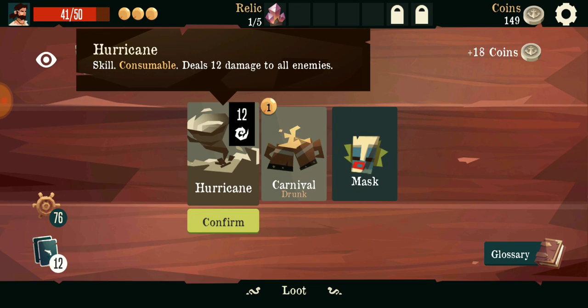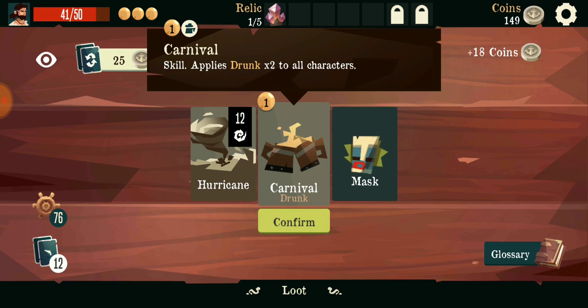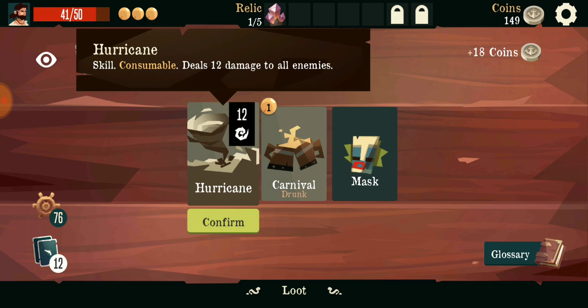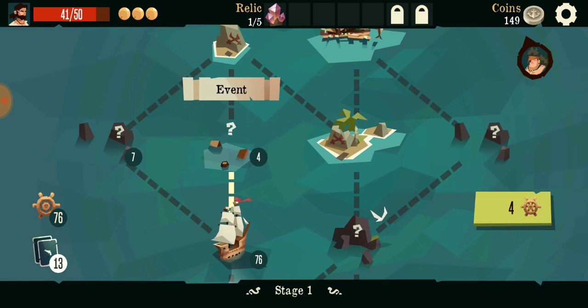Gotta say I'm really enjoying myself on this one. Hurricane - to all enemies. What is this? Dealing weakness at the start of battle, all characters are drunk. That's a missing card - this is a curse card. Let's go try it out.